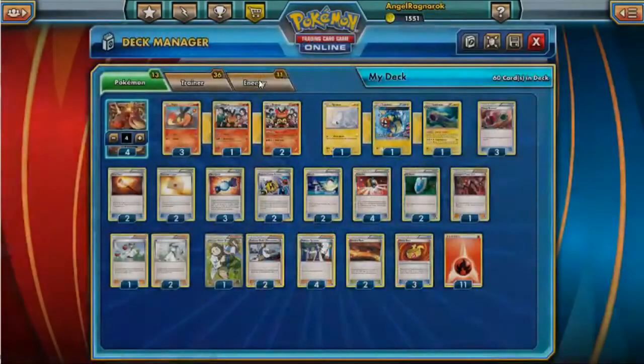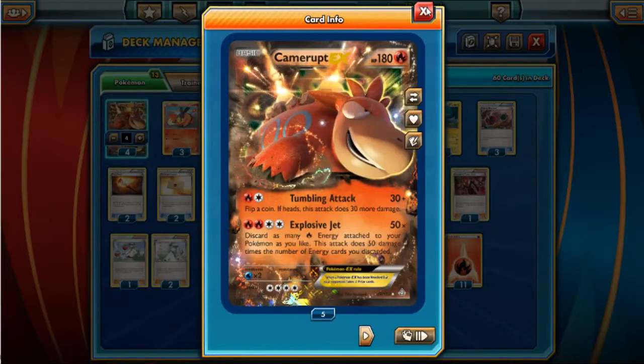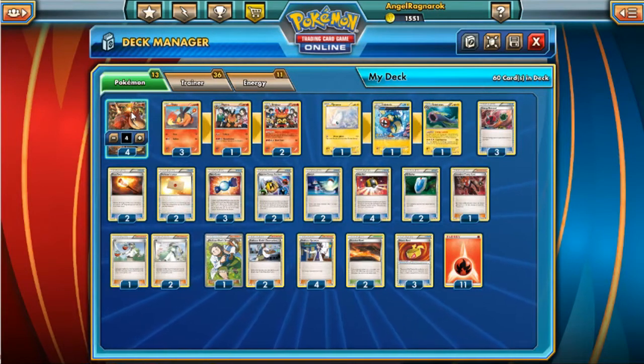However, I never really find use in discarding energy on other Pokémon except for my Camrupt. I'm always afraid of the Yveltal or Mewtwo evil ball/X-Ball kind of backlash — I don't want to have four energies on a Camrupt, and I don't want to get knocked out with four energies on it. So I usually just stack the energy on the Camrupt.